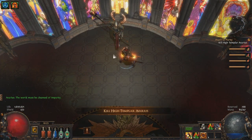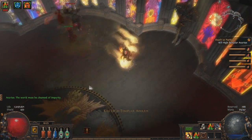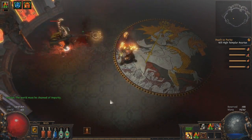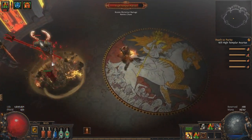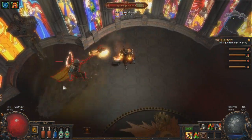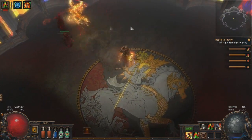The first boss encounter is High Templar Avarius, which is actually pretty challenging. He has a pretty wide default melee swing which deals physical damage, and a ranged attack where he fires three bolts that don't deal much damage. Another attack is a delayed slam with a ground shockwave — this actually packs a punch. He also has a charged-up ranged attack which fires sunbursts that does pretty high damage.